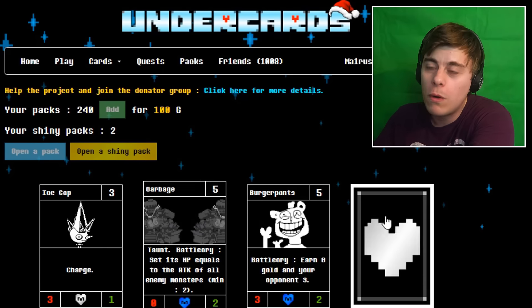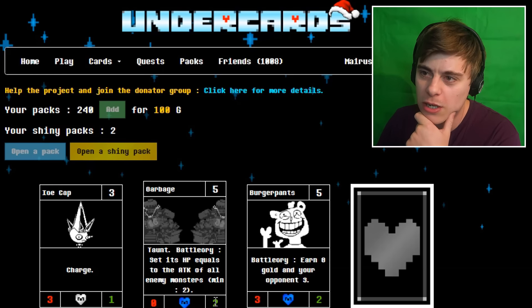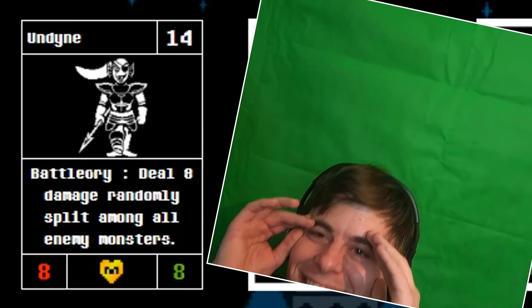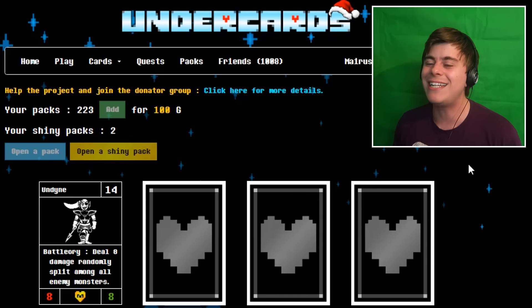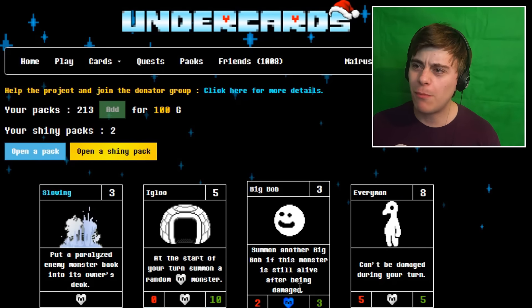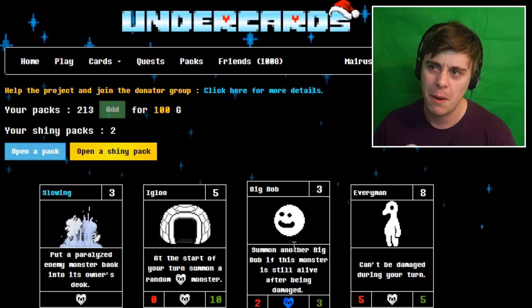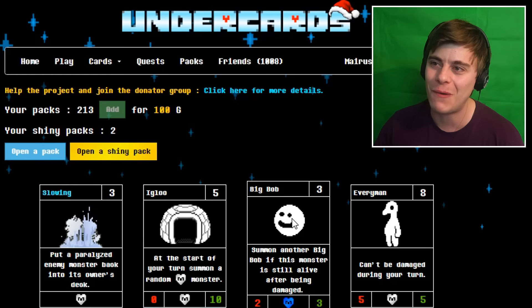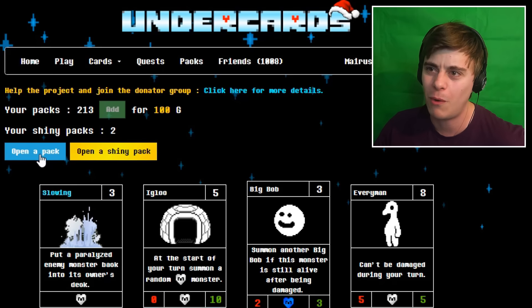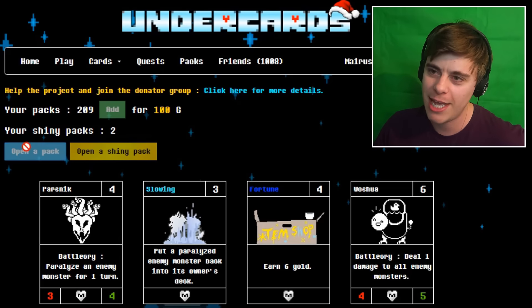Don't know if we'll get all 20 new cards. We got Garbage as well, but I think that was in a previous update. Set damage equal to the attack of all enemy monsters, minimum two. We got a nice shiny, and then Frog-it — another Undine, I don't know how to feel. Hello Big Bob: summon another Big Bob if this monster is still alive after being damaged. I don't recognize him — I honestly don't — but he's absolutely fantastic.